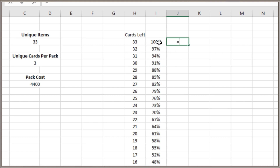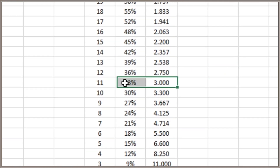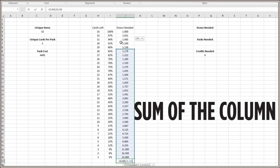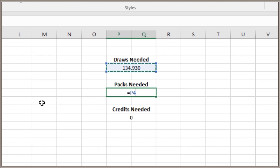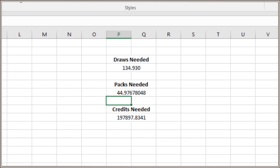By taking the inverse of this column, we now know, on average, how many cards you're going to need to draw to get one you don't already have. For example, where we have a 33% chance of getting a new card, it says you need to draw three cards on average. We then simply sum up this column, which tells us how many total cards we'll need to draw to get them all. Since this assumes one card per pack, we divide by three — cards per pack — giving us 45 packs, which is slightly higher than the 44 from the MATLAB simulation.